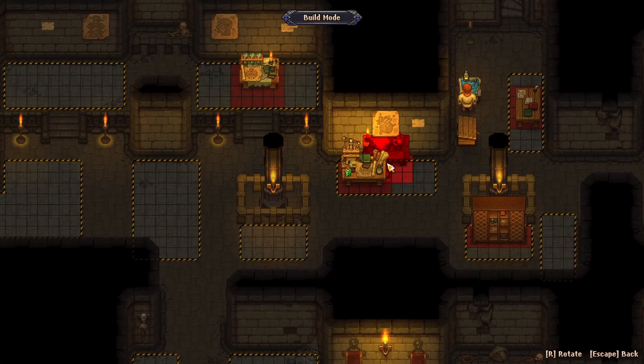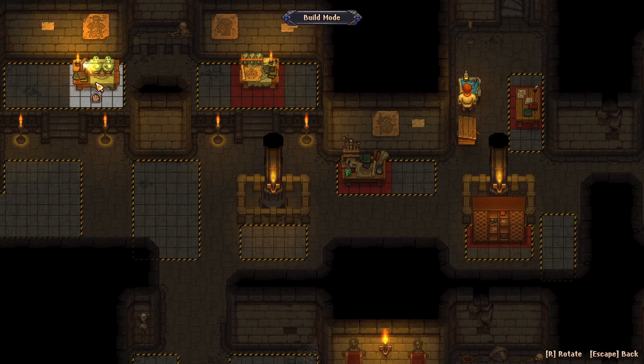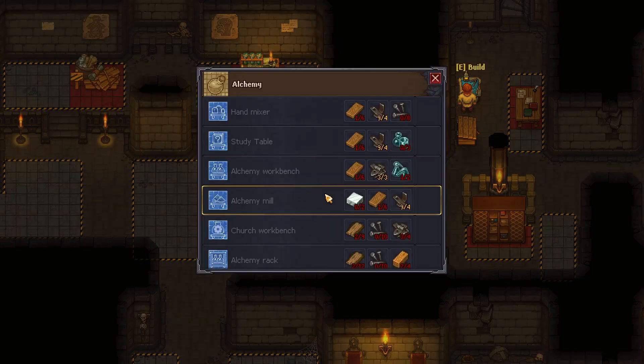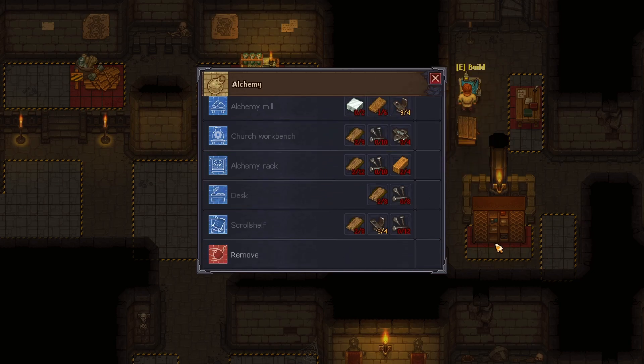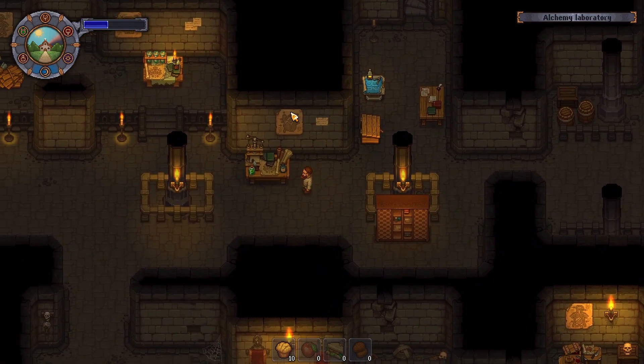That is quite large - we can put that there. So we've got the alchemy workbench, the alchemy mill, and the alchemy rack. And then we've got the scroll shelf, desk, church workbench, and hand mixer - all of those good things. So we're gonna have to build a whole bunch of things down here, just to get it all ready to go.